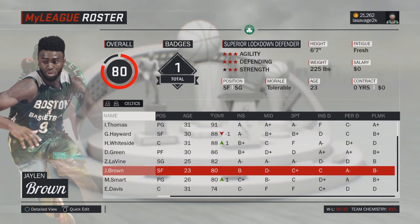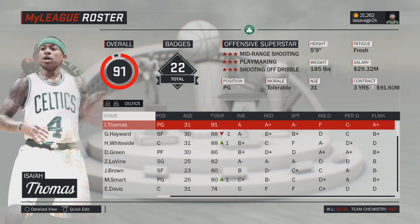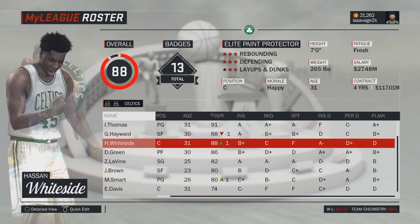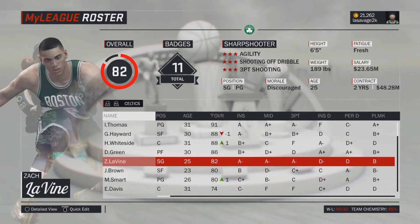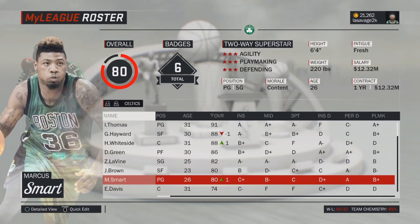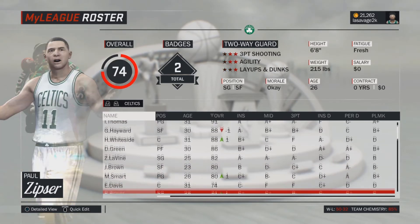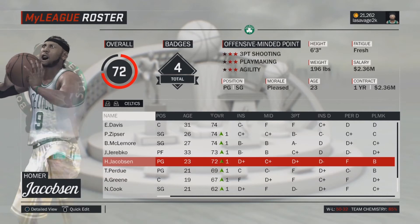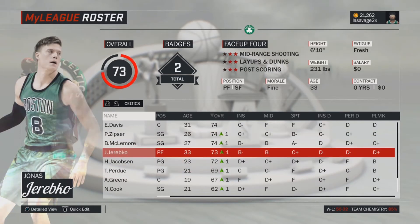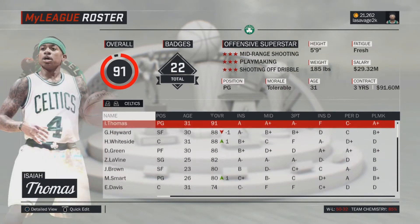I don't have Jason Tatum — I traded away most of the picks for these players. Hassan was just a second rounder, not a big deal. Draymond though, I gave up most of the first-round Nets picks for him. Marcus Smart is still on the team, Isaiah's backup sometimes, and him and Jalen are basically my sixth man options. The rest of the bench guys are decent but don't see much playing time. Right now I'm in the offseason with free agents to deal with.